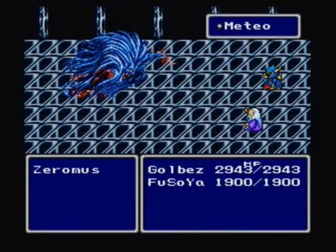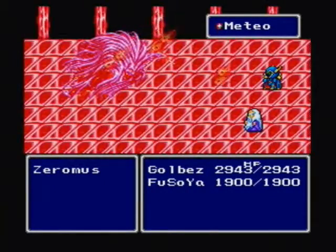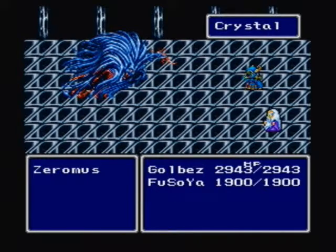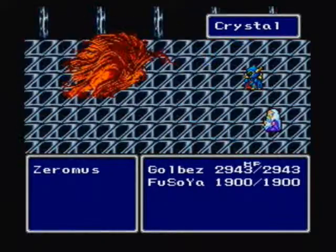W-w-w-what? You healed him? Cool, let me try to heal him too. Wicked. Meteo is useless. Use the crystal. Really, Fusia - you couldn't figure out that Meteo was useless after Golbez used it? The crystal - it is eclipsed in the hands of darkness. It is no use.